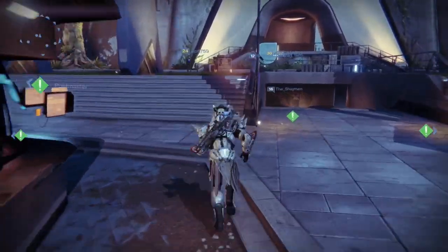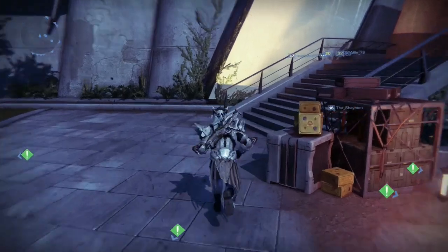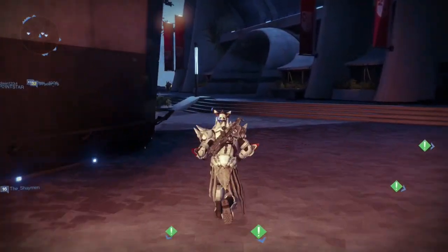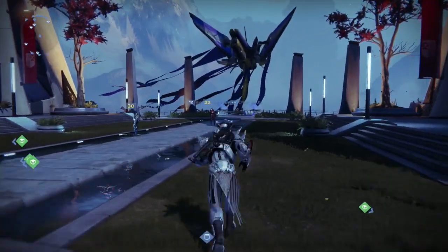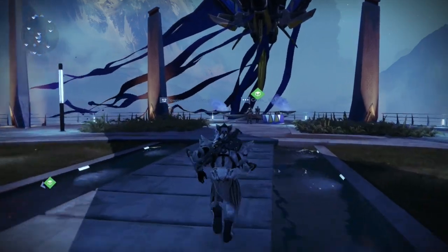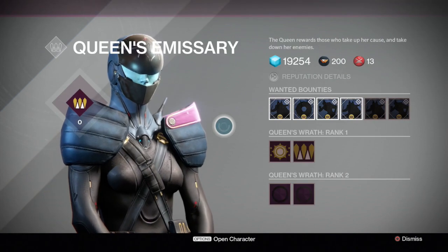I'm gonna run through which targets there are and then make a video on each of the target locations, so make sure to check back today or tomorrow for those videos. Once you do defeat a target, look in that area for a chest with a green beam of light coming from it, because you have a chance to get that rare item I mentioned. Also, remember to leave a comment and let me know what you think about the Queen's Guard event.